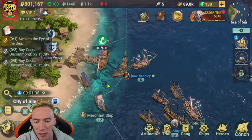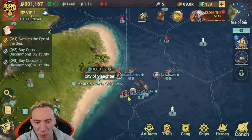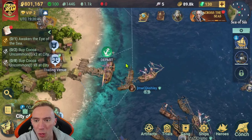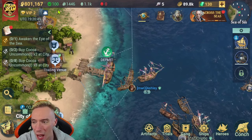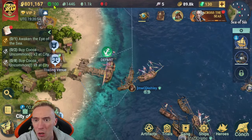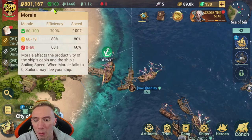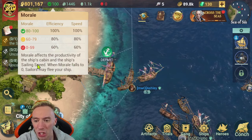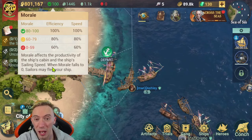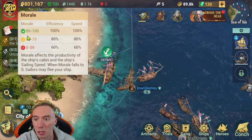Now I want to go over a few things that I was completely confused about, because the game's a little complicated for new players. The first and most important thing is in the top left corner, right next to our power icon — we've got 800k power. We have our morale, which is extremely important. Morale affects the productivity of the ship's cabin and the ship's sailing speed. When your morale falls to zero, you actually start to lose sailors — your troops basically start jumping ship.